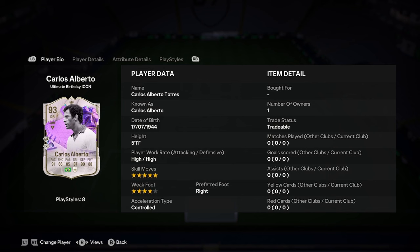Hello boys, it's Dale. We did a player analysis on the new Carlos Alberto Ultimate Birthday Icon card. This guy looks insane. He was born in 1944 — imagine being born in a world war, that must be crazy.